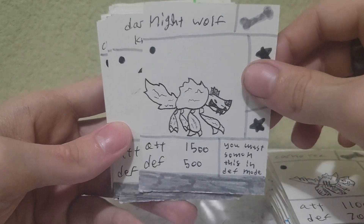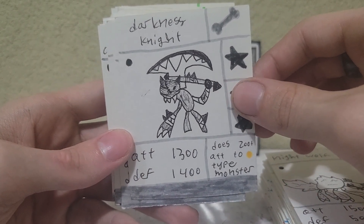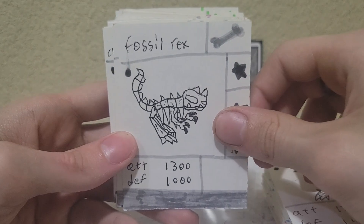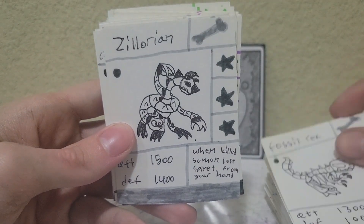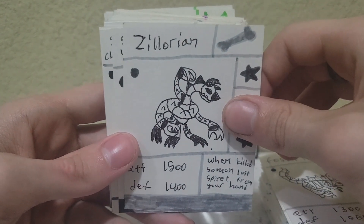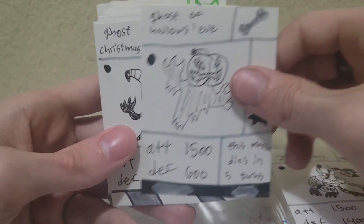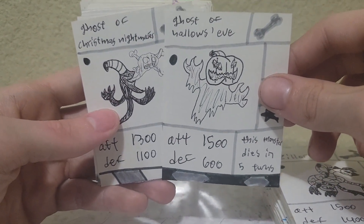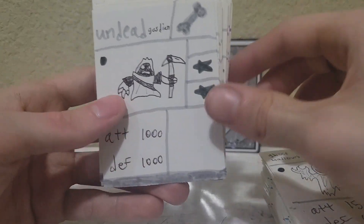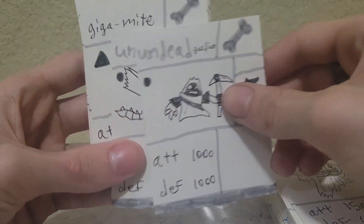Night Wolf — interesting because you have to play it in defense mode and then flip it to attack. Darkness Knight — another really cool design, so edgy in the cool way. Fossil Rex, which I don't think is as good looking as the other bone cards from my other showcases. Zalorian, which is just a Zillo Beast from Star Wars. The holiday cards are the Ghosts of Hallow's Eve and Christmas Nightmares — pretty cool designs, all the holiday cards are pretty good. Unfortunately the same can't be said for the undead Guardian and gods — they are very troubled indeed.